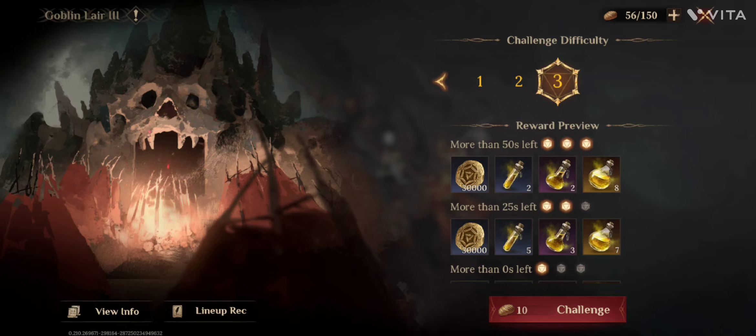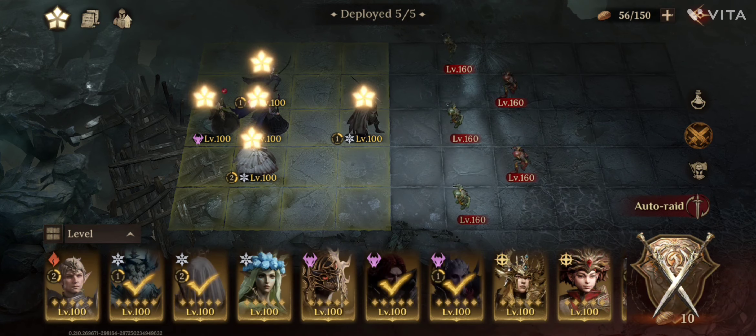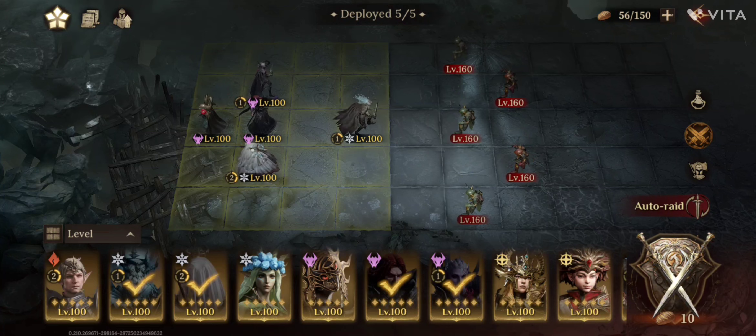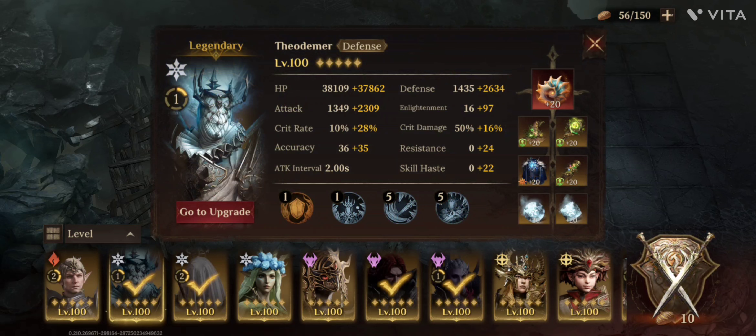I will be showing you my team I've been using since day one on Goblin Lair 1.1, and it's still viable for Goblin Lair 3.3 as well. Of course it's maxed out with gear and skills, and the levels are all level 100 now, but I've adapted it step by step. I'm using Theodomere as tank.